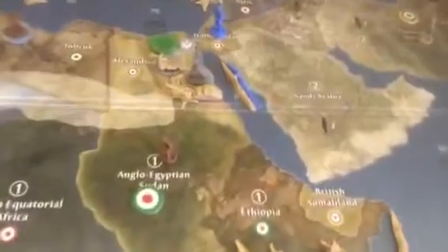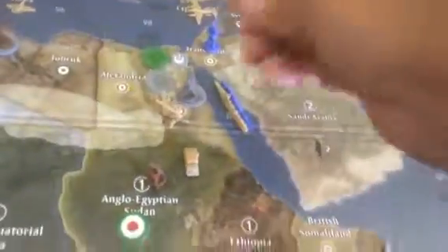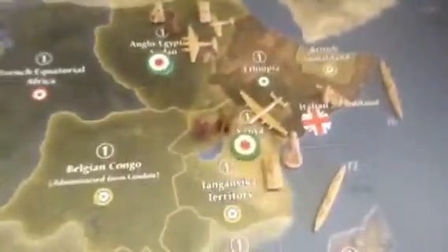And then what we're going to do is take a mech and an artillery along with the fighter and the tactical to take out this infantry here. So it's kind of overkill, but we'll get rid of it, have a few losses — that's kind of the main idea.